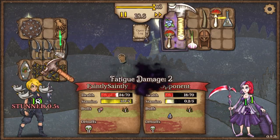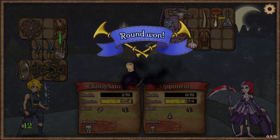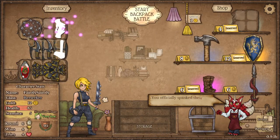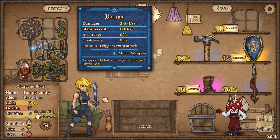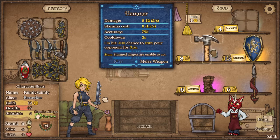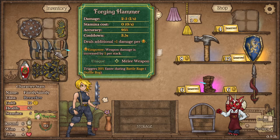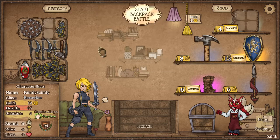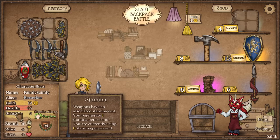I like this — nice and tanky and I can attack quickly. But stamina cost is three which is pretty high. I'm using zero a second though.